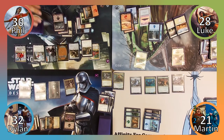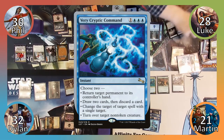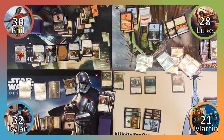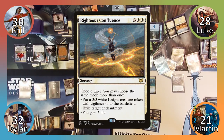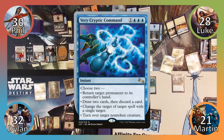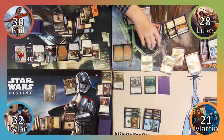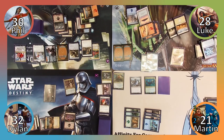Luke plays a Mountain and then moves to combat. He attacks Martin with his commander, revealing Righteous Confluence, two lands, and a Very Cryptic Command version off of her ability. Martin blocks Narset with his Recruiter, which swiftly dies, and Luke moves to his second main phase. He casts Righteous Confluence, exiling Erebos and making two 2/2 Knights with vigilance. Narset is untapped with Jeskai Ascendancy, Luke chooses not to loot, and then casts Very Cryptic Command. He returns Kyomuro to Dylan's hand, flips over Martin's Kokusho, and once again decides not to loot with his Ascendancy. Still not finished, Luke casts Crackling Drake, whose power is currently 5. He draws a card from his Drake's ability and then ends his turn.